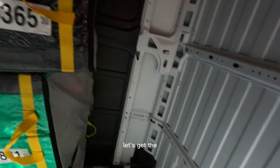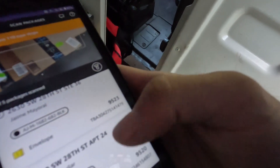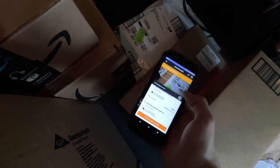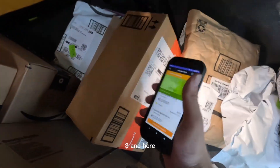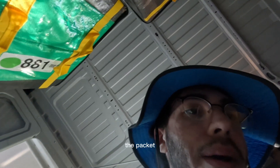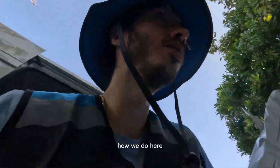Let's get the usual done. I put all of them in order by number — this is the least and this is the greatest. Now I need to find 20, 21, 22, 23, and all those. That's pretty much it for the package scanning part — it's pretty easy. Now we just gotta get them all and bring them inside.